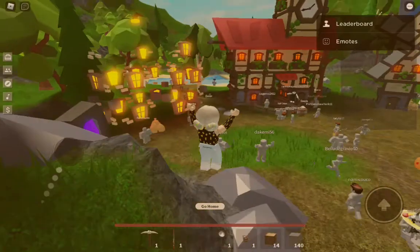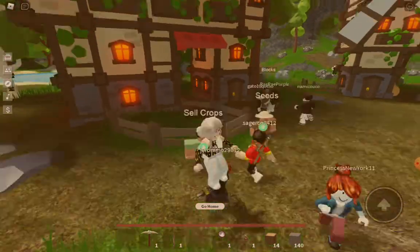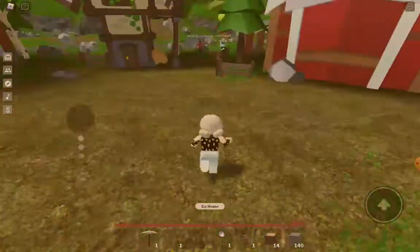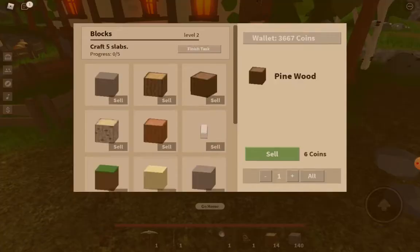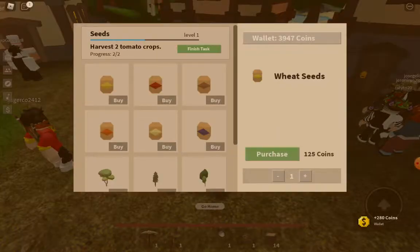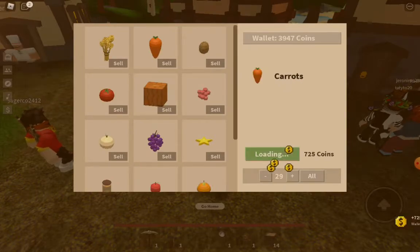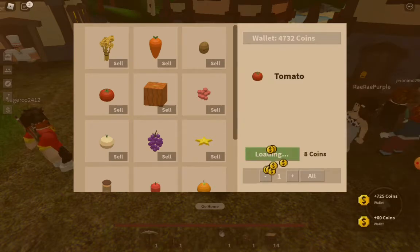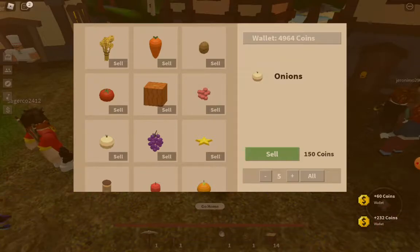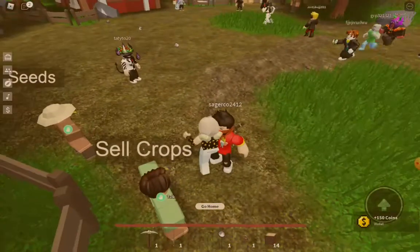Oh my god, somebody has one million dollars — that's crazy. Let's sell my stone. I got 100... I got 500... Oh my god, I got 5,000 coins!